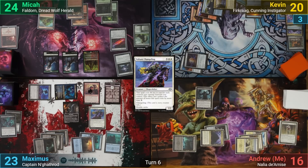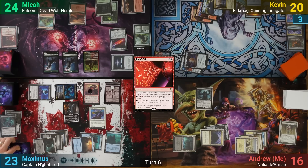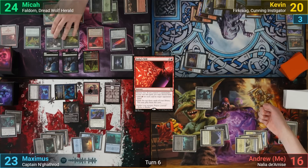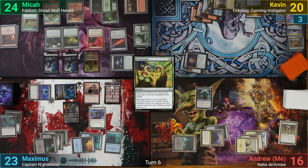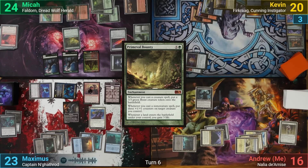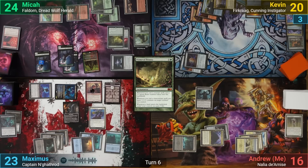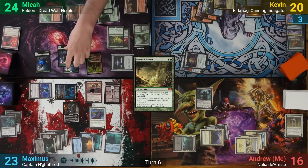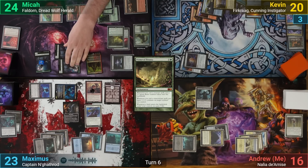Mika asks what cards are in hand, telegraphing his upcoming Jeska's Will. Since his commander is out, he exiles his top 3 and gains 5 red mana as it resolves. He first casts a Terramor from exile, which sadly doesn't get rebound, finds a land to put to field, and puts the spell to his graveyard. He then drops a Primeval Bounty and laments his sequencing, though he does get 2 wolf tokens regardless. He swings a wolf token at Kevin and me, and we each take 4 because of the Death Kiss on Maximus's side. With nothing else, he passes.